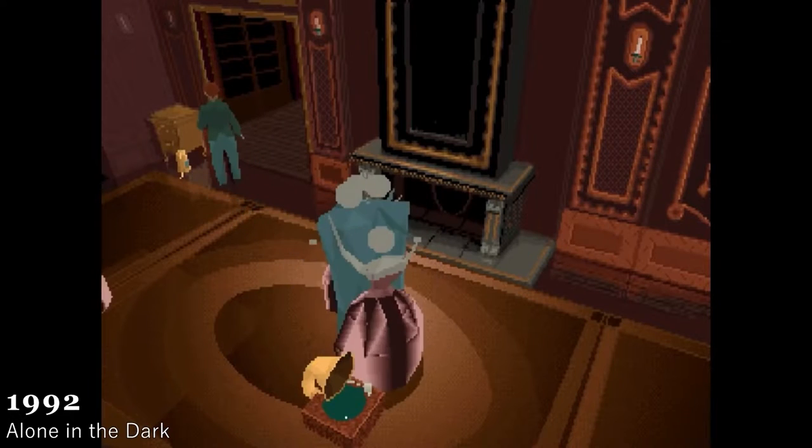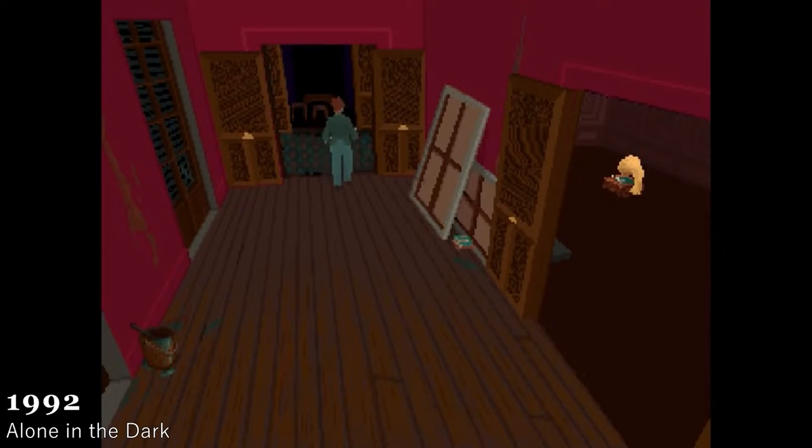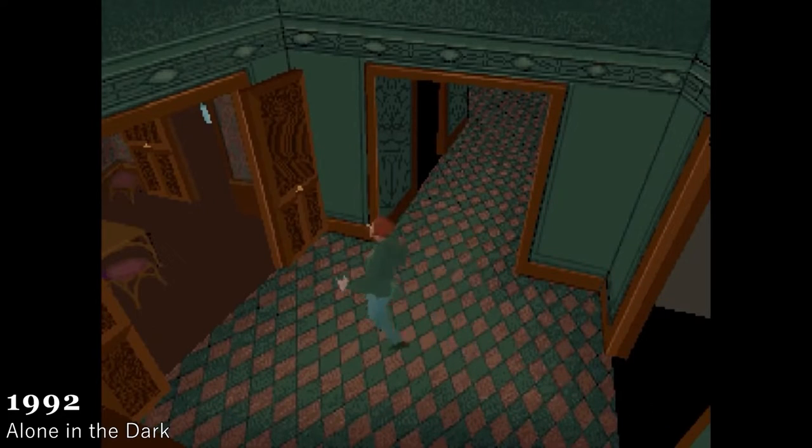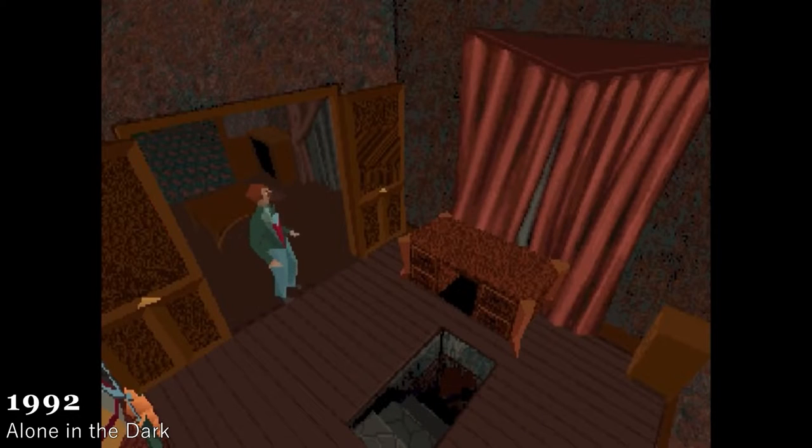Alone in the Dark was one of the first 3D survival horror games and is one of the forefathers of the entire genre, influencing later franchises like Resident Evil and Silent Hill. There was a lot of this game in Eternal Darkness from 2002 as well, and it pioneered a lot of different things, while originally taking place on the GameCube.